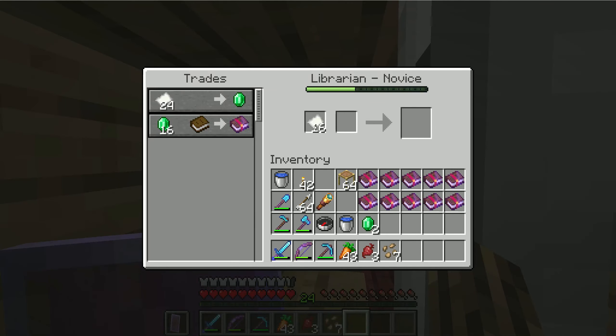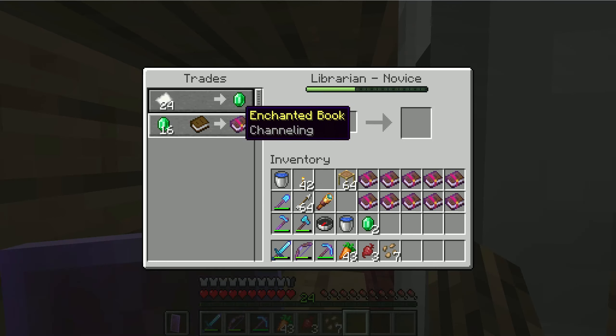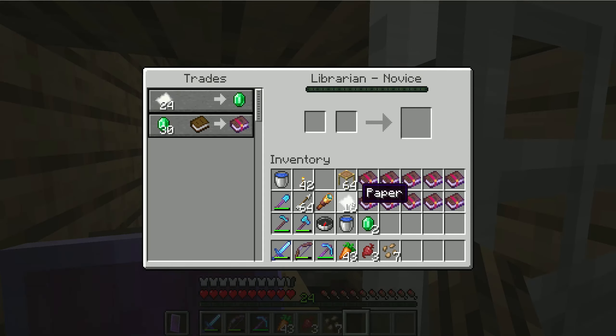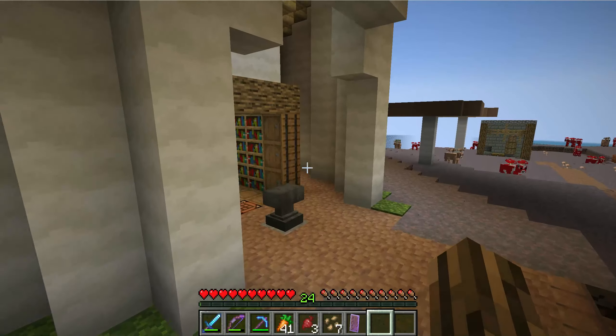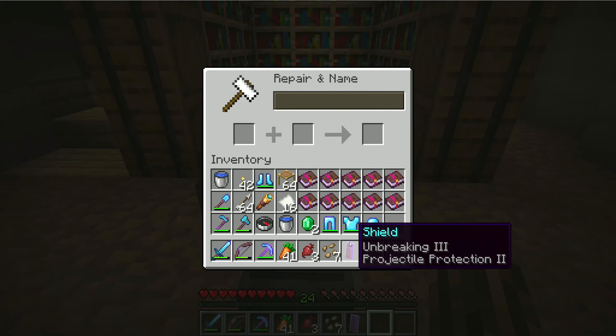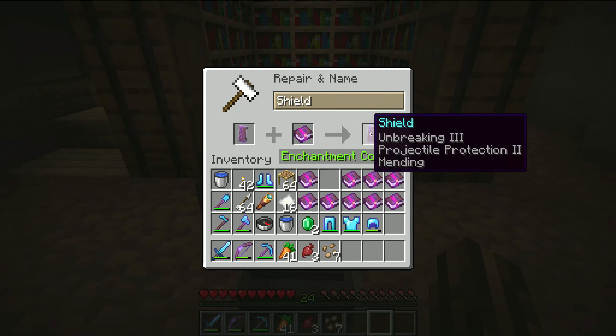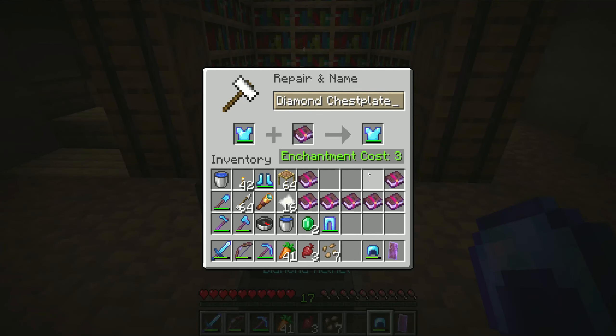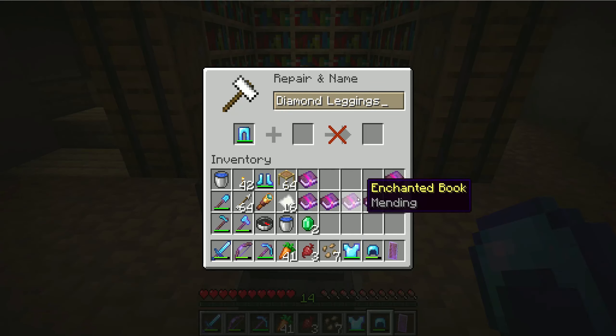I've also managed to get books of mending from one of the librarians. He's been the only one I've built up so far, so I'm not certain what the other ones give me exactly. Whether my armor is perfect or flawed, I'm going to apply mending to it from now on — the last thing I need is durability being lost for no reason. The books of mending are relatively cheap, and I produce a lot of emeralds, so there's no excuse not to.